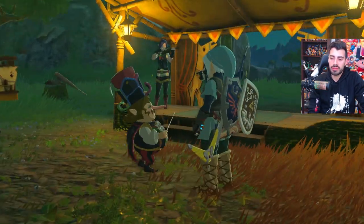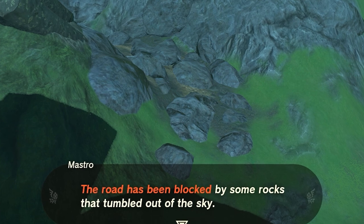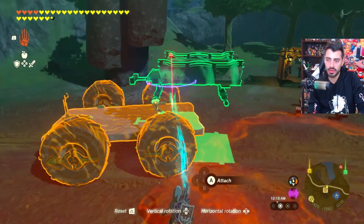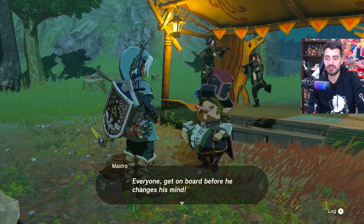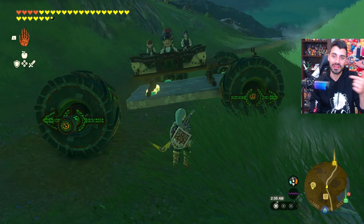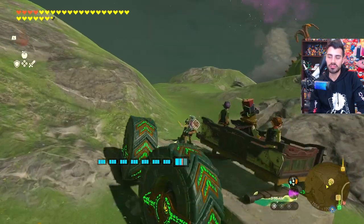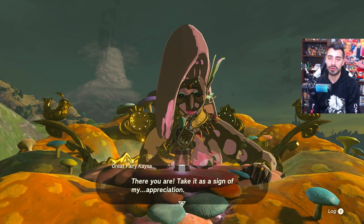Back at Outskirt Stable, Mastro says the road is blocked with rocks. Grab a wheel to fix the vehicle, attach a steering stick, then hook their broken wagon to the vehicle. Speak with Mastro and tell him to get in. Make sure all arrows are pointing in the same direction or you won't be able to drive properly. Drive up the rocky mountain and bring the band to the Great Fairy. After they play their song, level two upgrades are now unlocked — two fairies down, two more to go.